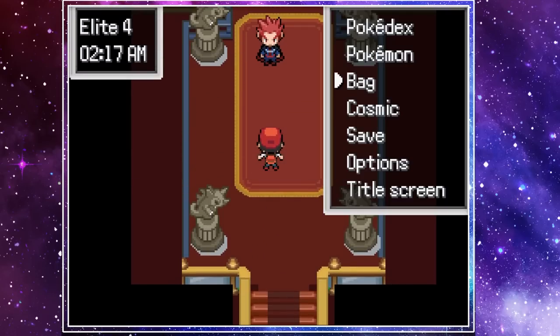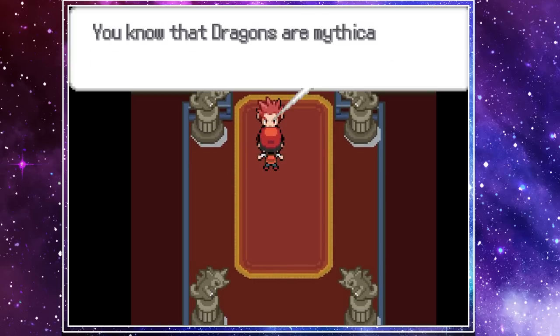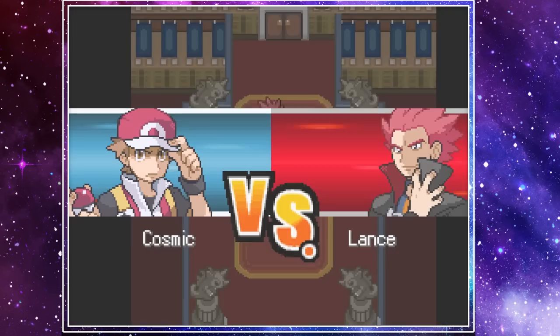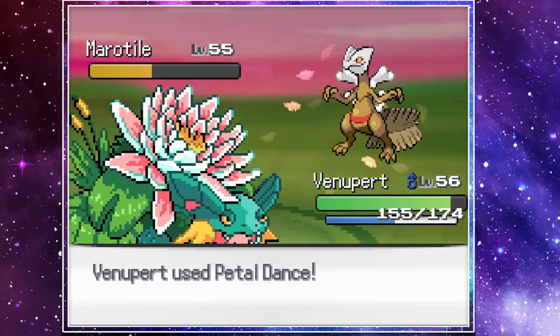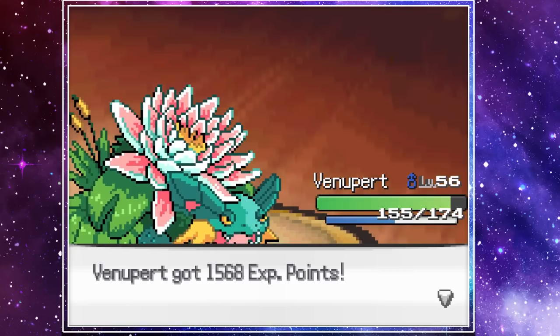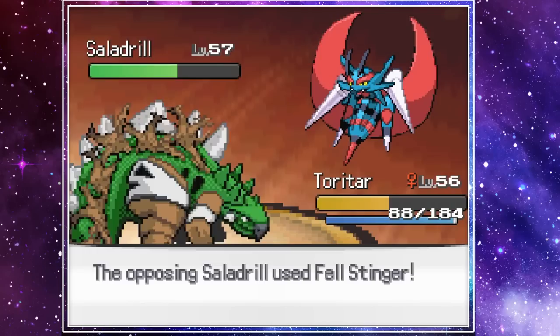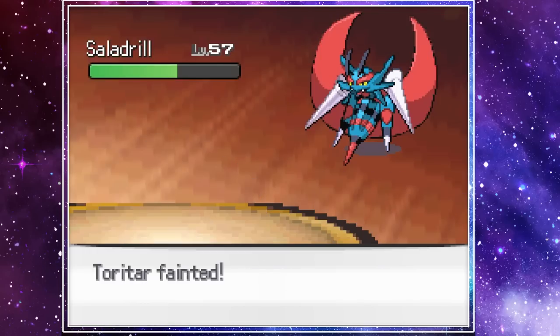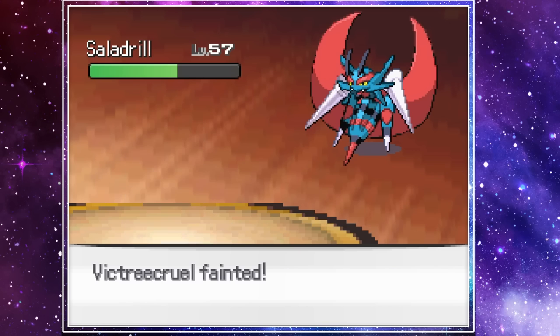It was finally time to face off against the final Elite Four member, Lance. Now Lance has always been a fairly tough Elite Four trainer, but I was not quite ready for his team. His first Pokemon, Maratile, went down fairly easy to Venopert's Petal Dance, but I made the fatal mistake to let his Salandril take out two Pokemon in a row with Felstinger. From there, it was an easy sweep through my entire team.